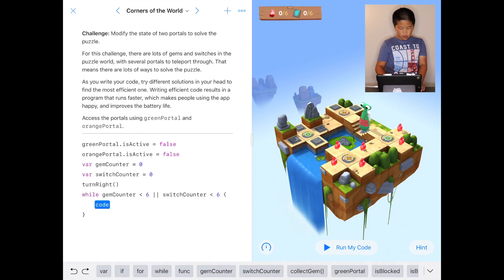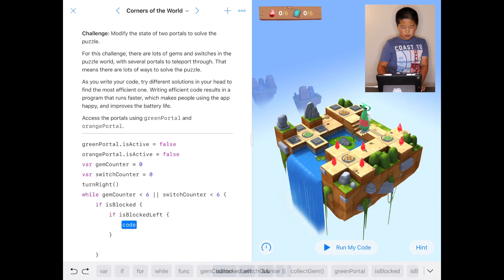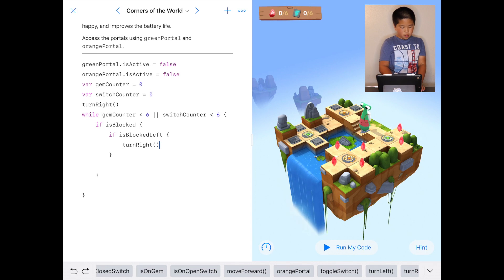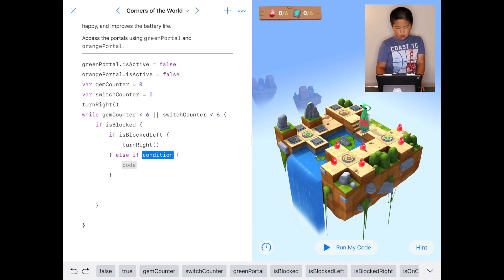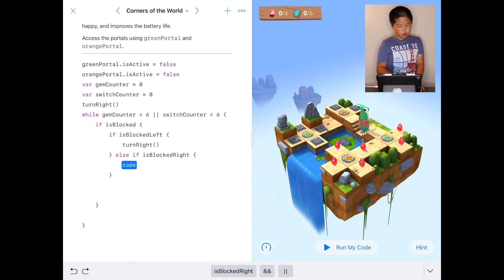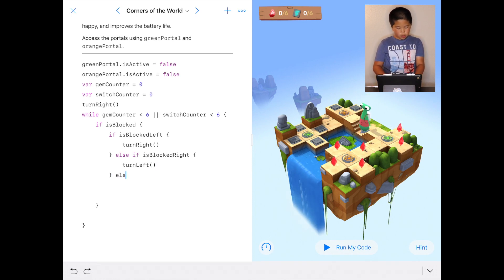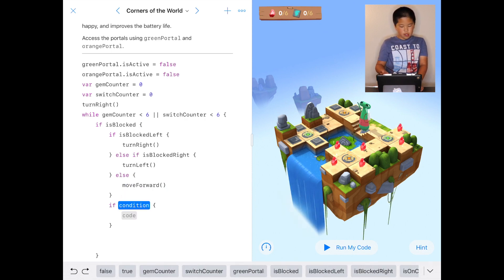Then after that we're going to do if is blocked. Then we're going to put if is blocked left, turn right inside if is blocked. Then we're going to do else if is blocked right, turn left. Then we're going to do another movement but it's not connected to is blocked — it is not blocked left.